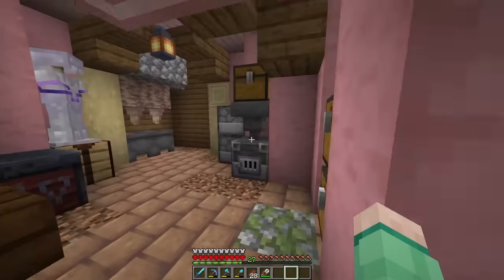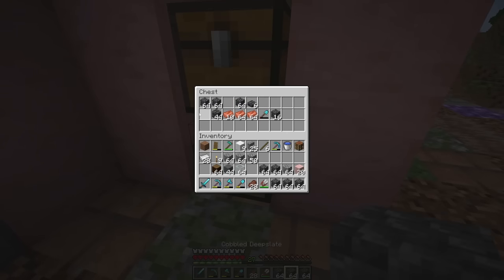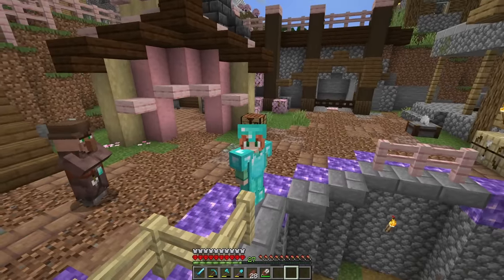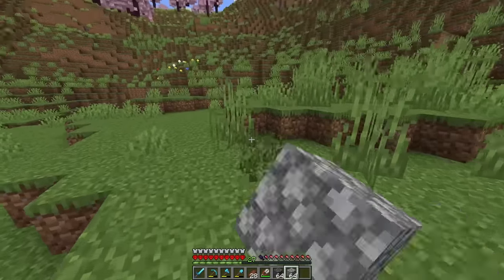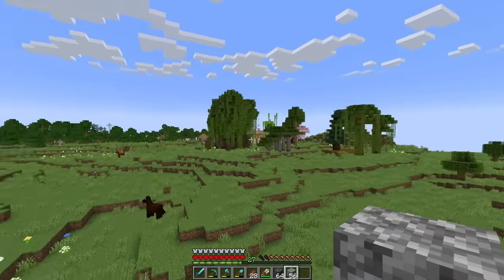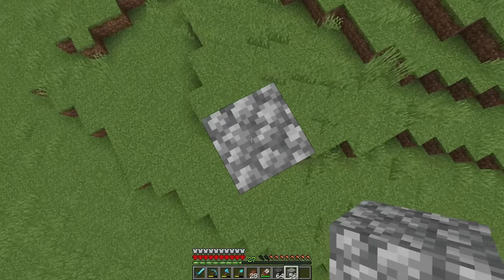Now that we've got a plan, it's time to gather up some materials. Some cobbled deepslate — we're gonna start with probably the most complicated today: the iron farm. I'm gonna build this farm just over here. Hopefully it'll be a nice distance from the village, but close enough that it's loaded in while we're farming our dungeons.